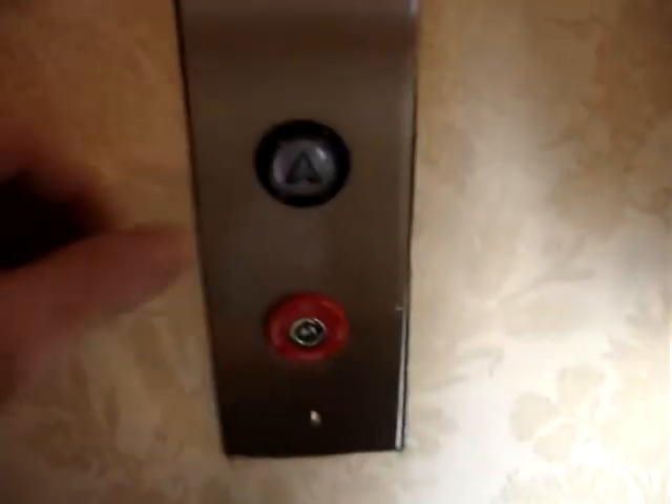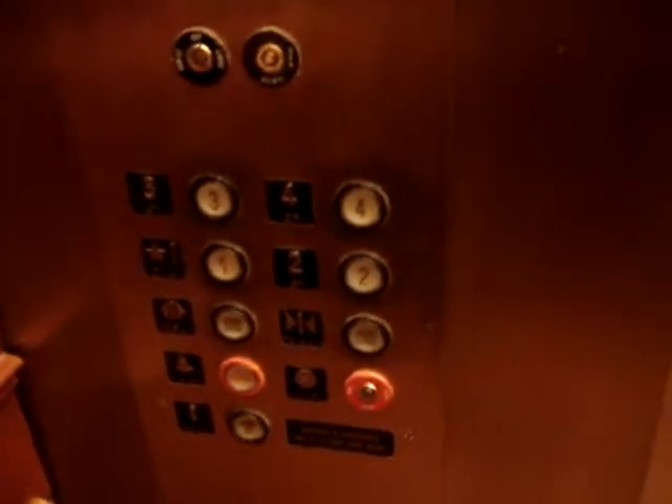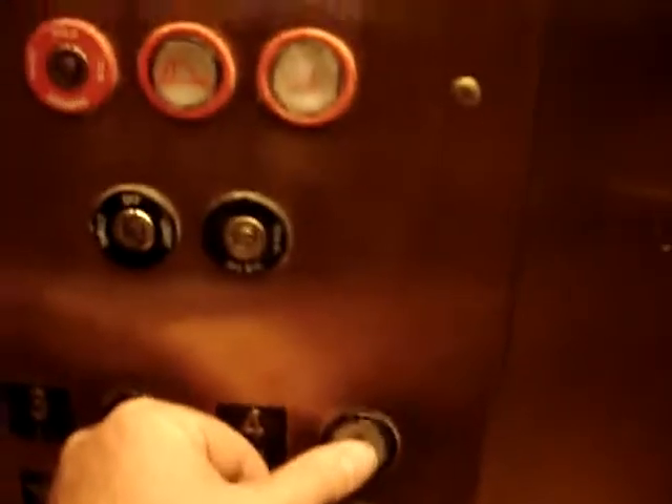We're going to use the main elevators at the Seaview Resort now. We got car number one. Inside it's exactly the same. Don't know what make it is. The controls are over here. The door closed by itself. Let's go up to four.